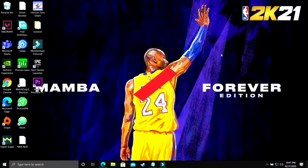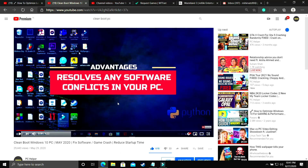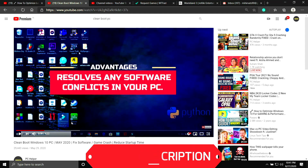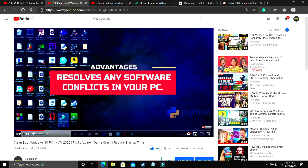The first step is a really important one and I consider it to be necessary before performing any further steps. In this step, we'll be clean booting our PC. What clean booting does is it refreshes all the components of your PC and helps in resolving any software conflicts. If you don't know how to clean boot your PC, I've already made a 4-minute guide — I'll provide the link in the description. Just watch it, clean boot your PC, and proceed to the further steps.